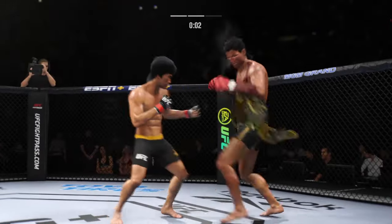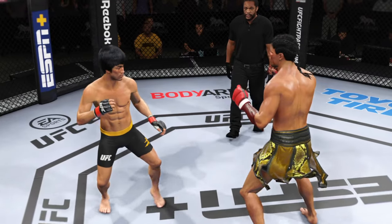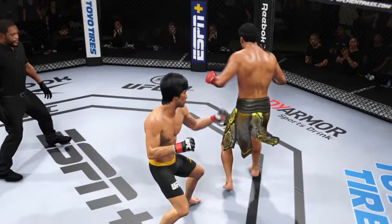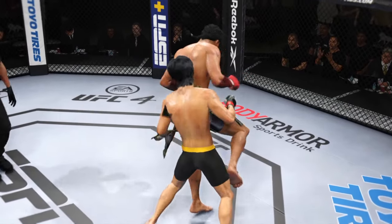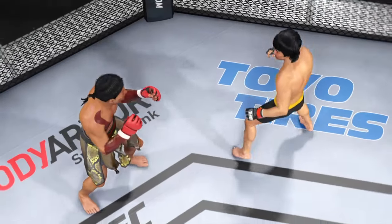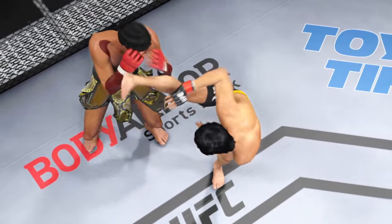A nice jab there, champ. The jab was a lost art in mixed martial arts — the guys have found it, and they are fighting behind it really well. Unbelievable to see these high-level competitors get in each other's face, tuck their chin, bite down on the mouth guard, and just let it all hang out over the course of five minutes.